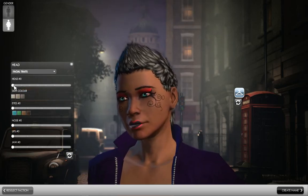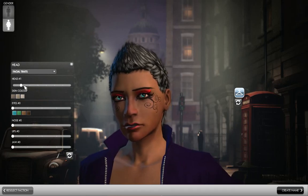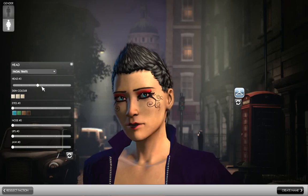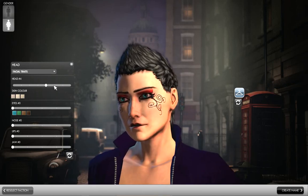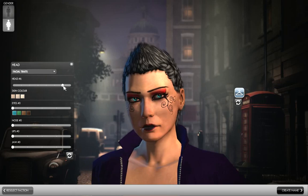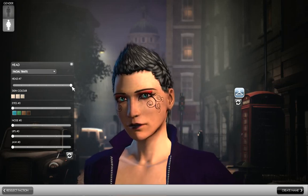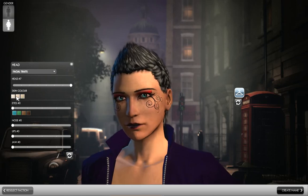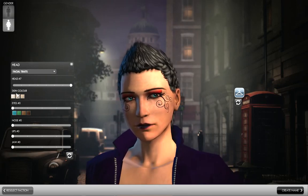Okay, so now we have the heads. When you change head, it also changes the skin color selection. Again, beta — so mine's changed. Let's go with super pale. The range there.